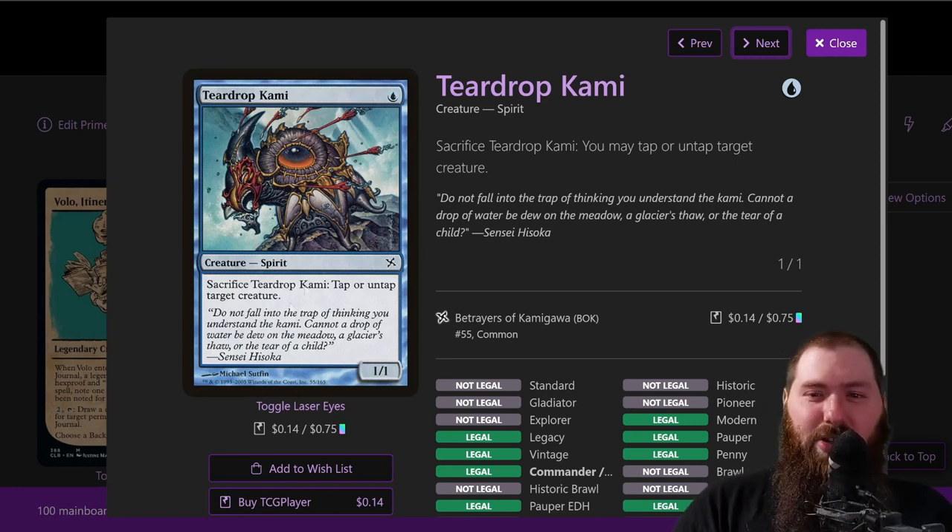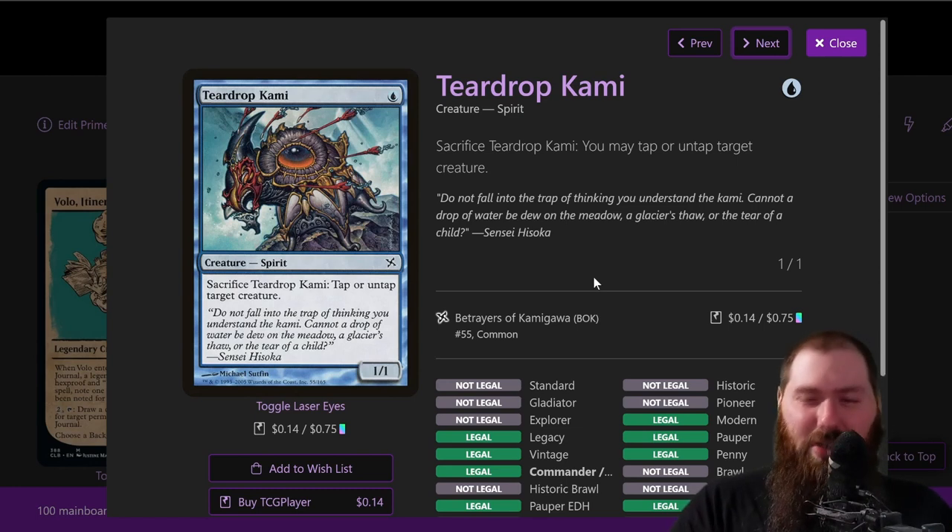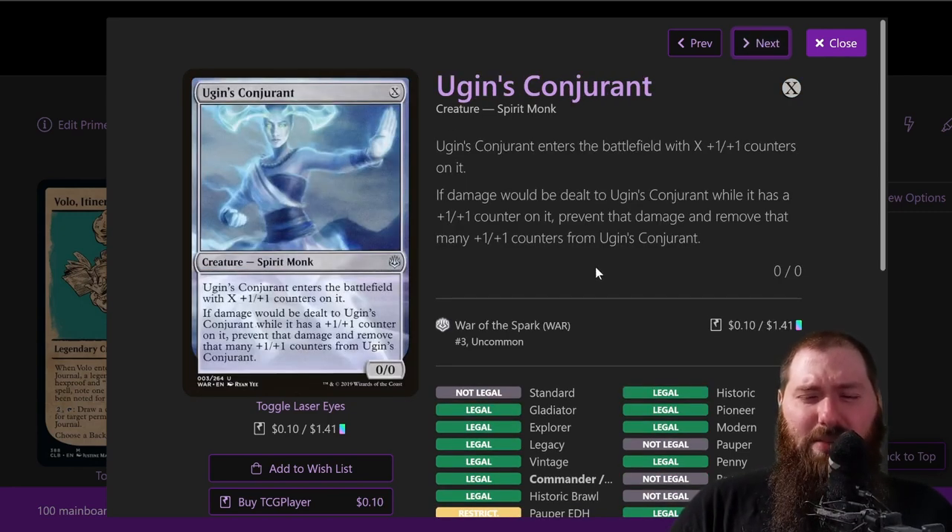Teardrop Kami — really good card. Not many other spirits, maybe one or two. One mana 1/1 spirit: sacrifice Teardrop Kami to tap or untap target creature. You can play it, get the Volo journal entry, then sack it to untap Volo if you're trying to dig deep. You can do this at any time, so you can hold mana up until it's about to be your turn, then untap Volo to draw cards without worrying about max hand size. Ugin's Conjurant — X mana, 0/0, enters with X +1/+1 counters. Pay zero with Master Chef, it comes in as a 1/1, a free journal entry as a spirit monk.